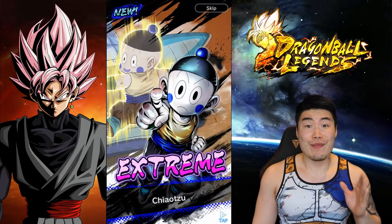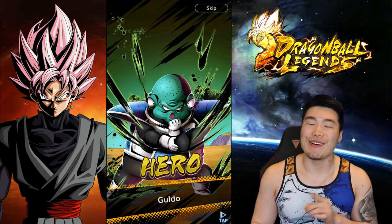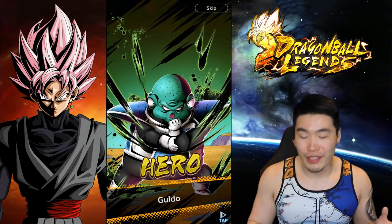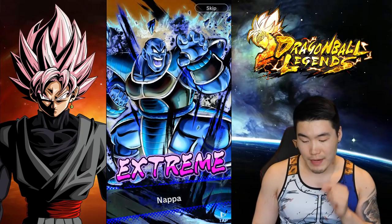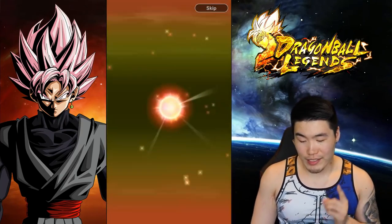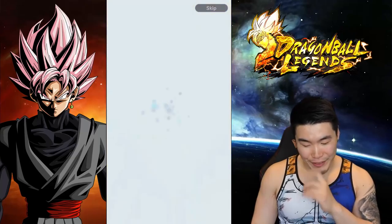We got a Chiaotu — oh, I think that was the Chiaotu I was missing! So it's not a complete shaft because we at least completed our extreme character pool. I guess we're going to get a bunch of extremes, which I'm not necessarily upset by, and just a bunch of heroes. I think that was a non-sparking multi. I was just talking about how I wanted to go one for one sparking to multis, but I guess that's not happening in this video.